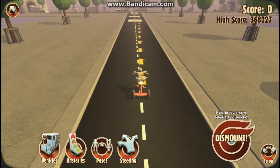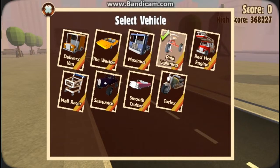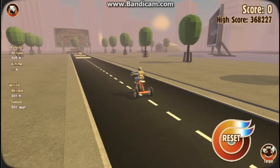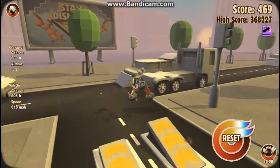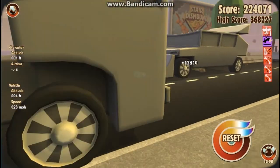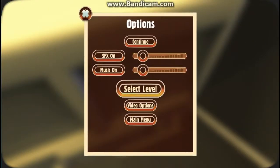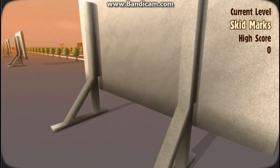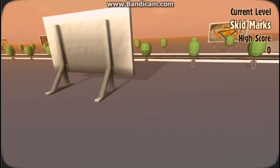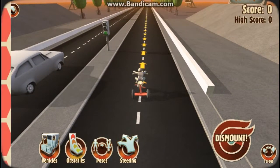Hey guys, we're back with this — it's called T-Junction, obviously because it goes that way and this way, it looks like a T. We're using — what is this called again? Something lightning, Pink Lightning. So we're gonna be badass. Oh my god, that's the first time we got like a full charge — we better get this ramp.